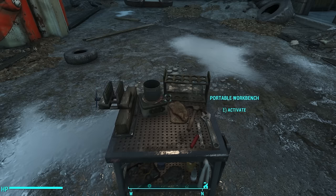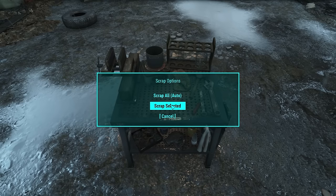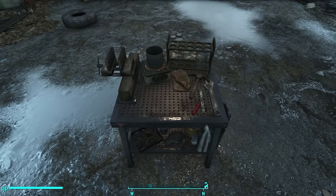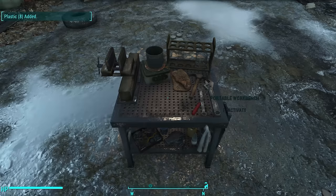I'll show you really quickly how to scrap everything just so you can see how long it takes. You saw what I had in my junk folder — not a whole lot, but this is how it works. Go Scrap All, click Continue. You've got to wait for the sound effect to finish and the process to finish. And there, once you get the dialog box, then you're done and you can continue.